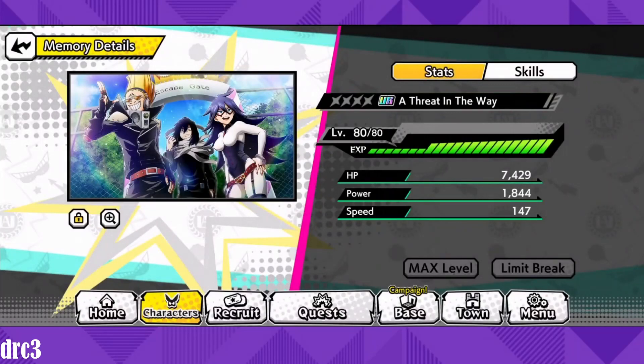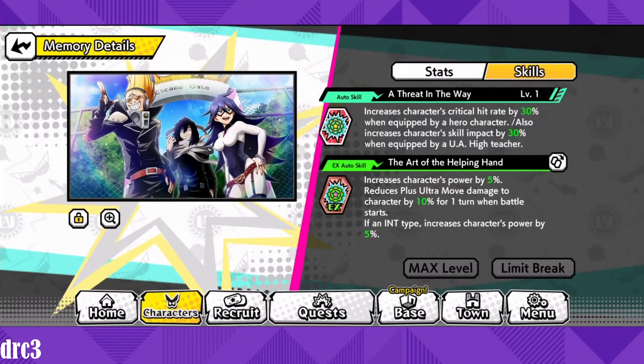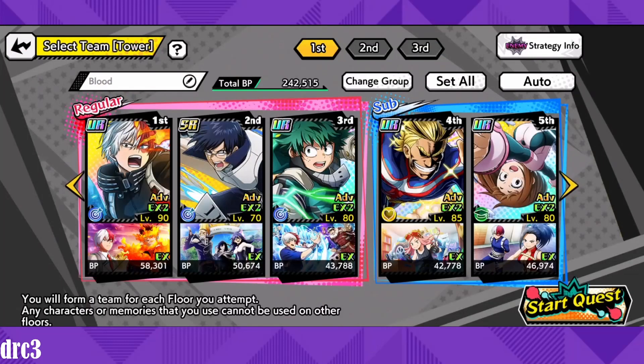This memory is one you can buy from the shop and it's very good — it increases character's critical hit rate by 30% when equipped by a hero character. I don't think there are many other memories in the game that increase crit by that much. It also increases character skill impact by 30% when equipped by a UA high teacher, but we're not getting that part, so we just use this one for the crit.